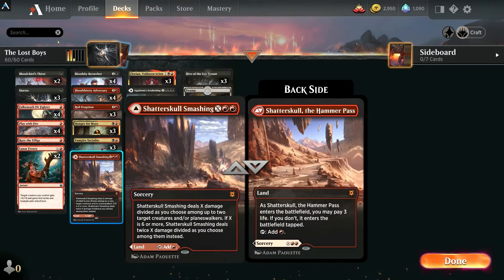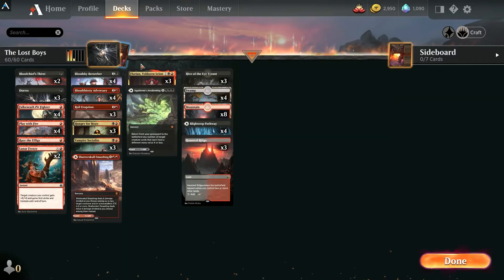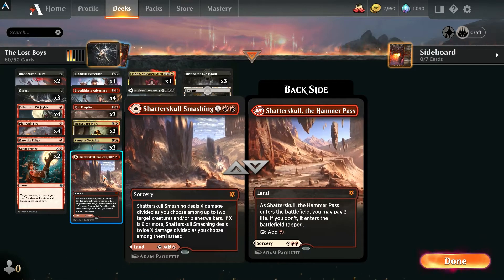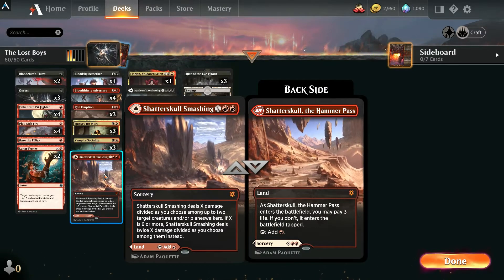We're running one Shatterskull Smashing to help with the wider matchups. It's a nice modal card — you can target two creatures with this one, so it's really sweet.